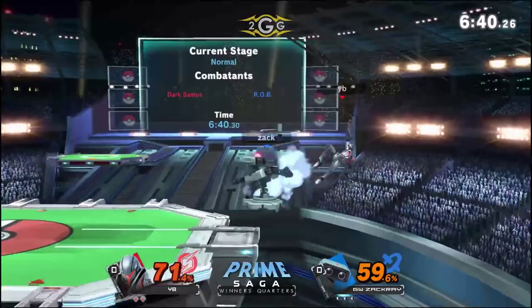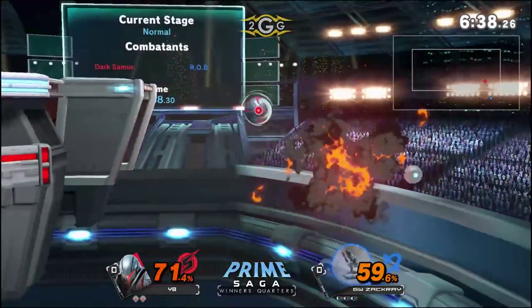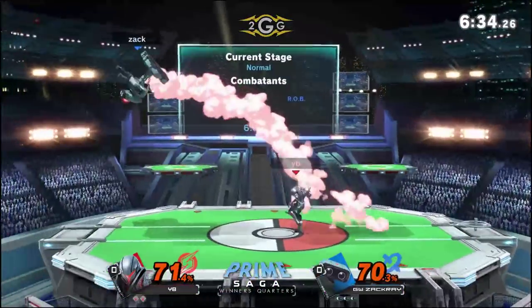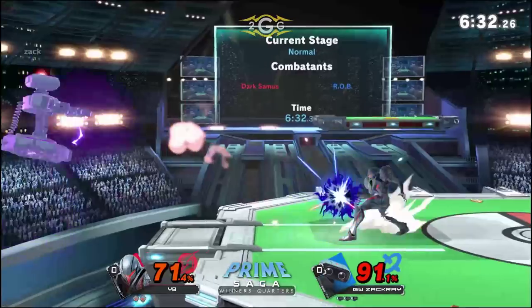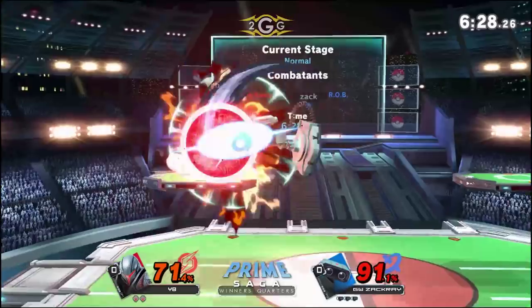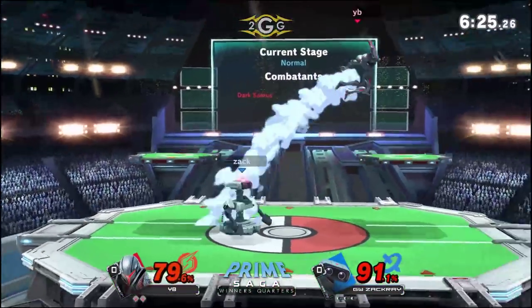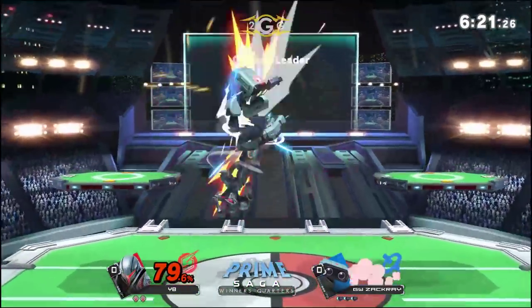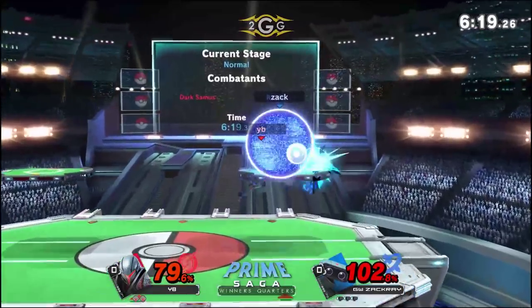Or like most of the aerials in this game, he was able to just throw out a spot dodge. It looks like he's going to get started with that side B offstage — one of the deadliest side Bs from Rob to kill super early. Even a heavy character like Dark Samus has to worry about that. And now we saw a charge shot come out. I'm expecting to see a lot more of them. Reading the roll, but pulling the trigger just a little bit too early.